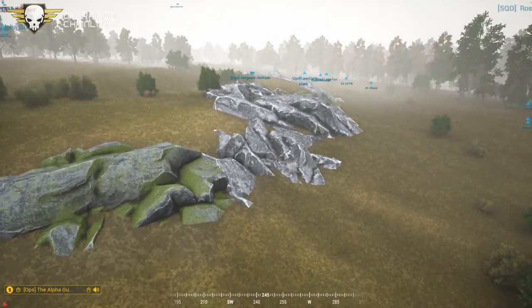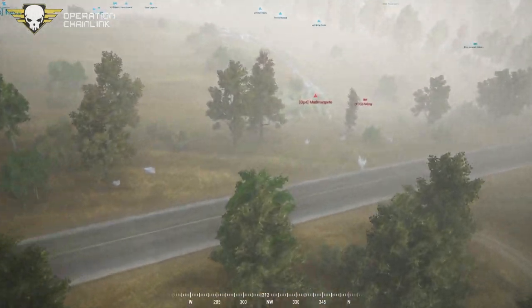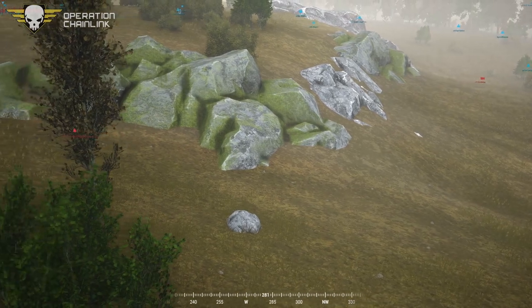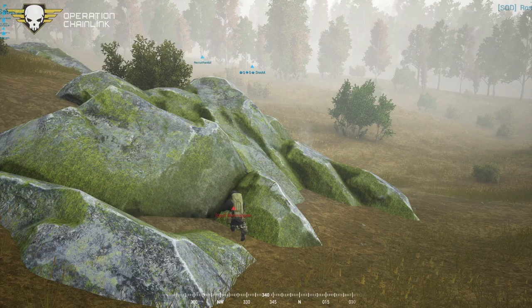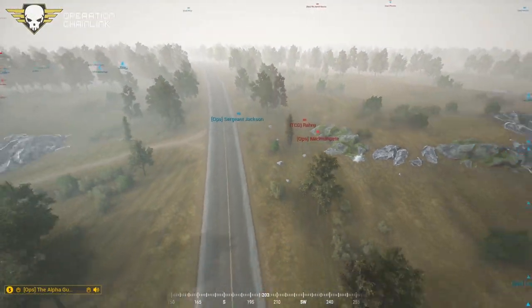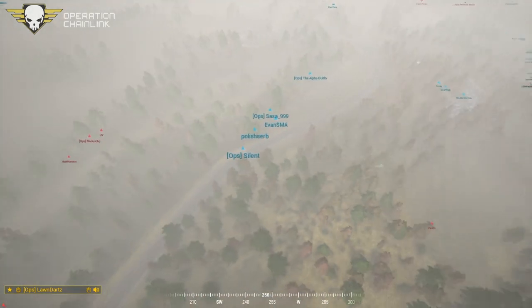Squad 3 ordered to push east in pursuit. Contact at Jackson Town — Doom needs to move his guys east. Command reports: caught another strike, trying to fall back, at least two KIA from the squad. Situation: down one BTR with only a driver remaining. Plan A is out the window.